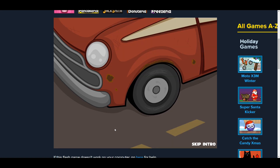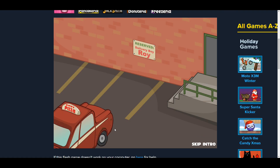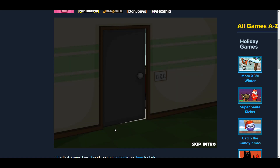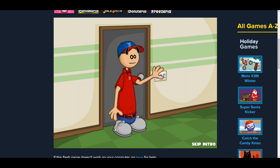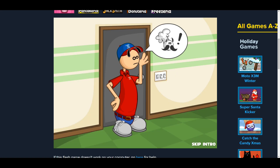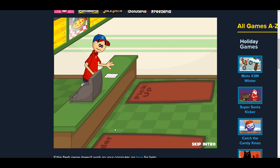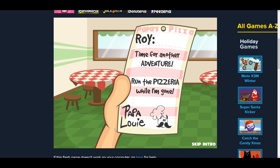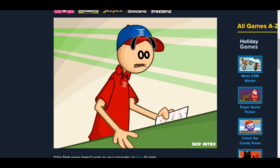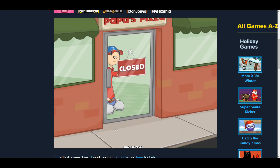We got an intro. Delivery boy Rory. Is this my pizza place? Where's the chef? Time for another adventure — run the pizzeria while I'm gone. Papa Louie. Oh no. Let's do this.